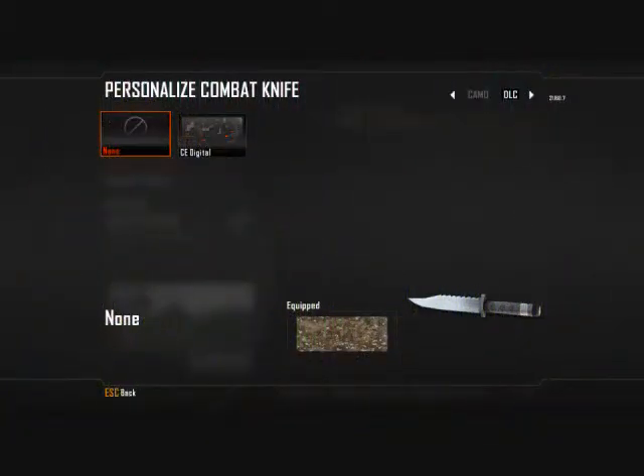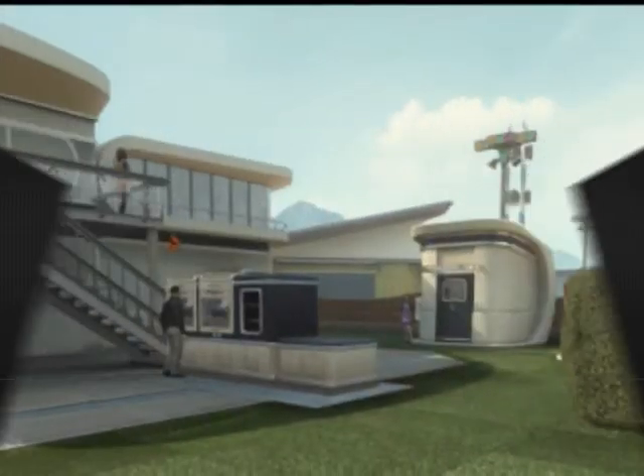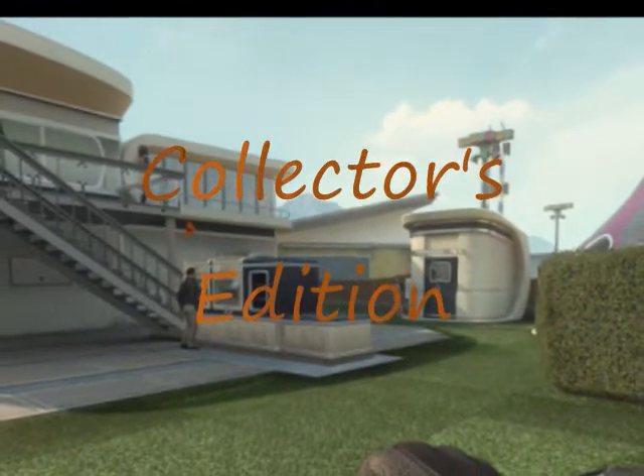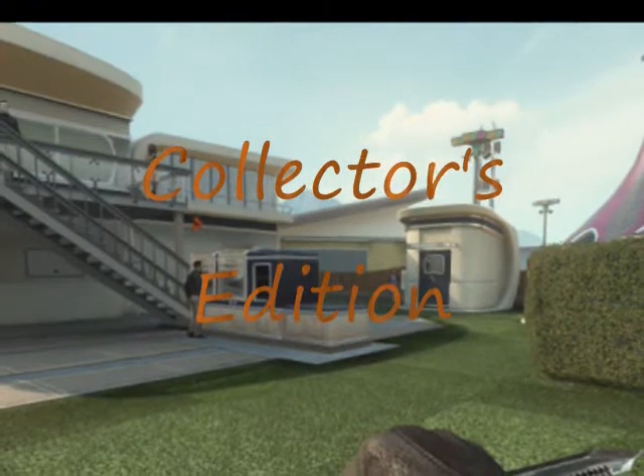The Collector's Edition Digital Camo is basically the one that you got if you pre-ordered the game or you got the Collector's Edition. It's a pretty cool looking camo, so it's pretty much a given one as soon as you get the game, but it's still well worth it.